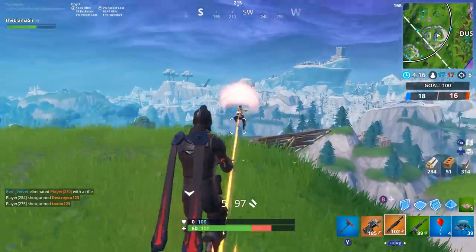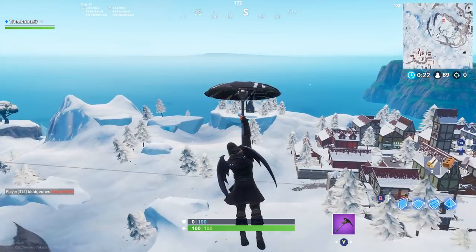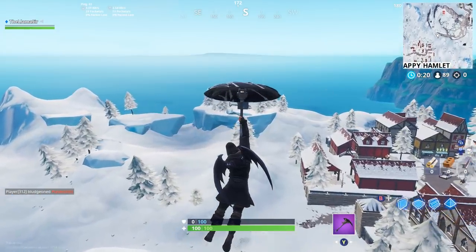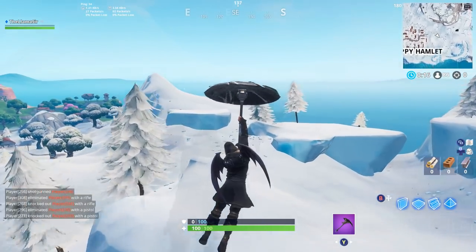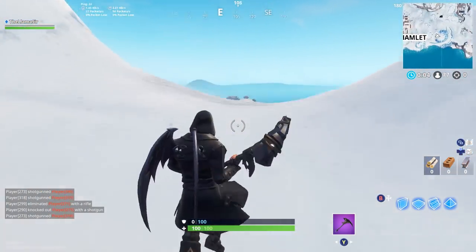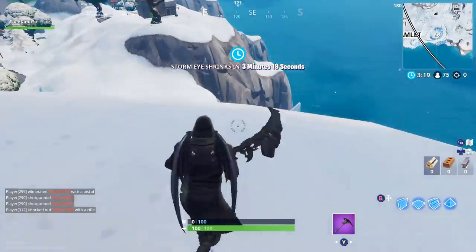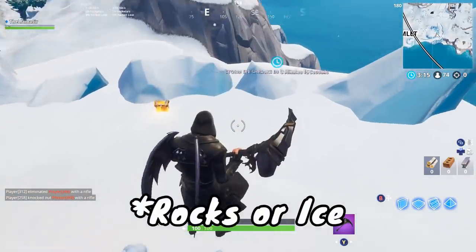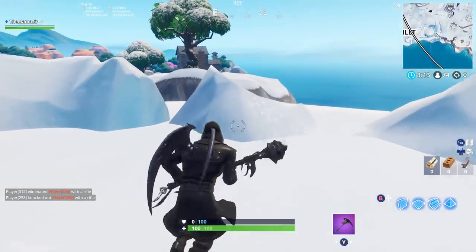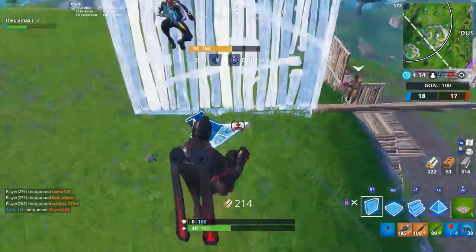The third and final giant face is in the snow biome. Go to the south portion of the map, to the east of Happy Hamlet. It is a specific hill there — it's a little hard to see at first, but if you go down the side of it you can see some rocks that form the face. That is the final one you need to complete this challenge.